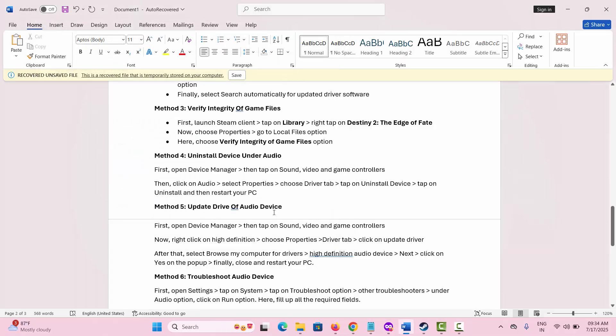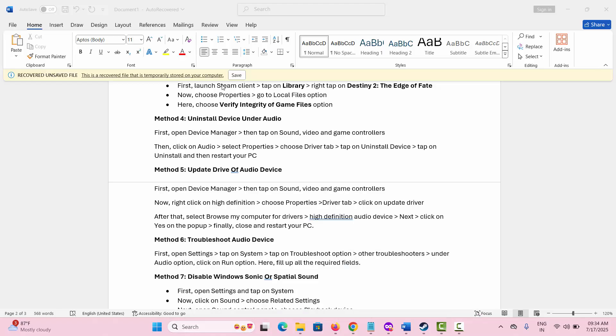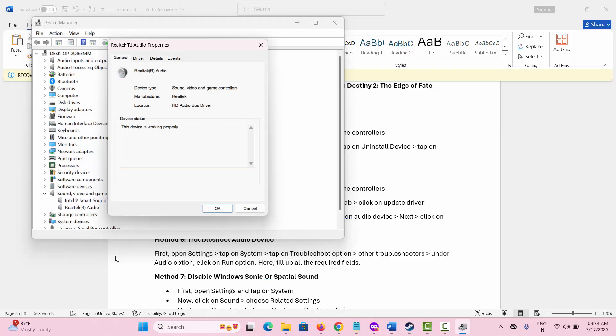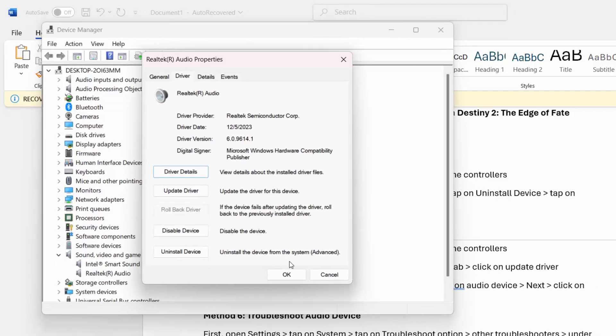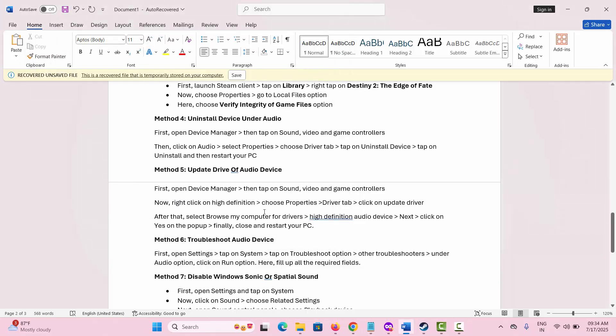After this, the issue will be resolved. If not, you need to update the driver of the audio device. For that, go to the search option, look for Device Manager, and go below and expand Sound, Video and Game Controllers. Select the audio, right-click on Properties, go to the Driver tab, and click on Update Driver, then click on OK. This will update the driver of the audio and hopefully the issue will be resolved.